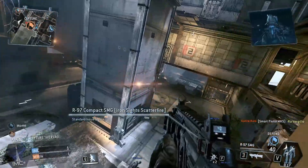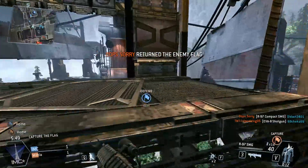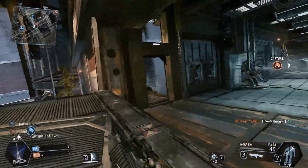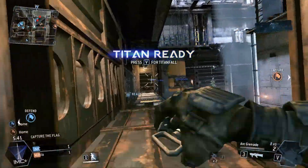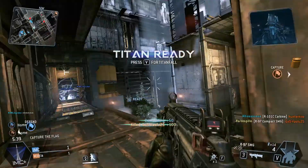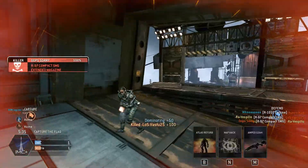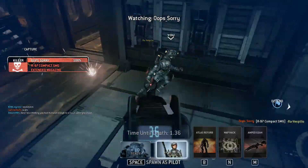Now we've got Smart Pistols to deal with. We kind of spawned out in the middle so we're going to stay out in the middle. He dropped. So now we're going to fall back because our flag runner died and we don't have any way to support him. So again, we're just picking folks off here and there.